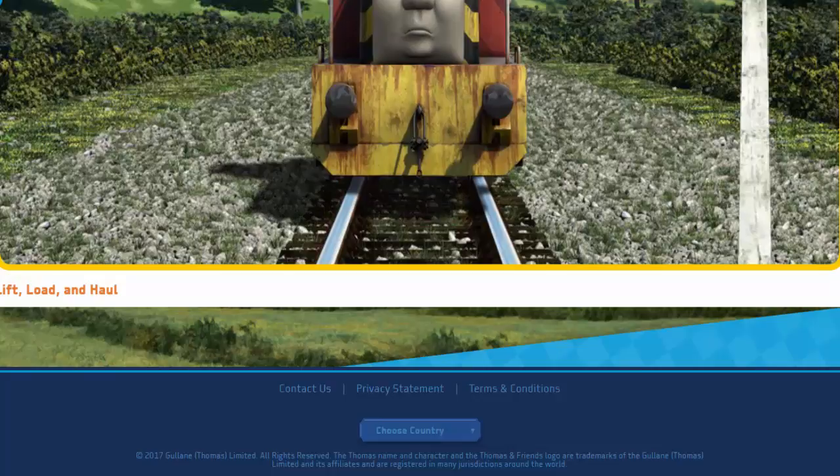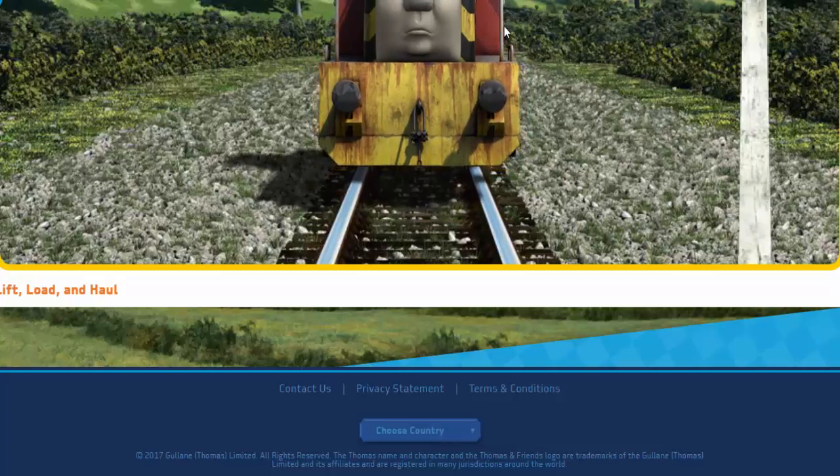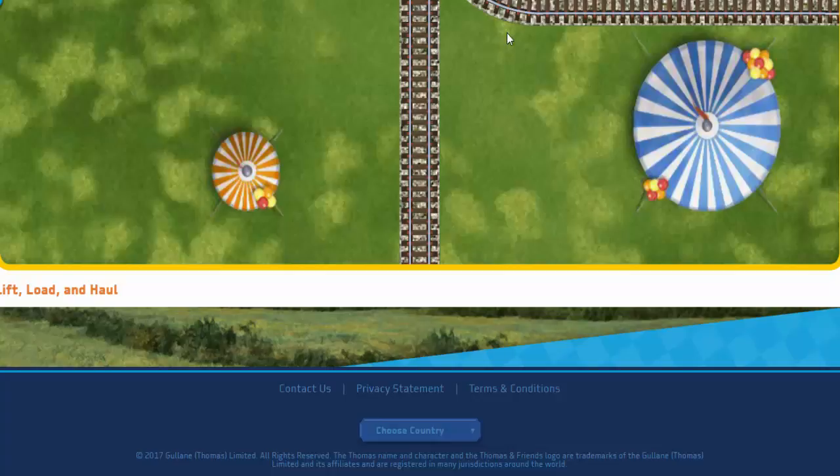Suddenly, Salty had to stop because of a broken signal. He would have to go another way. Help Salty find the track that goes nearest to the smallest tent.